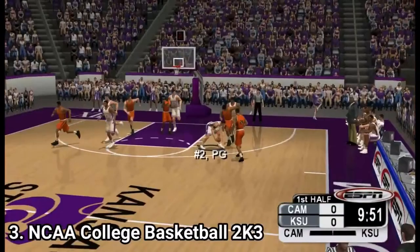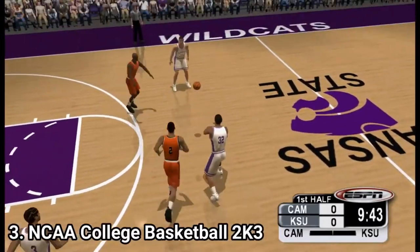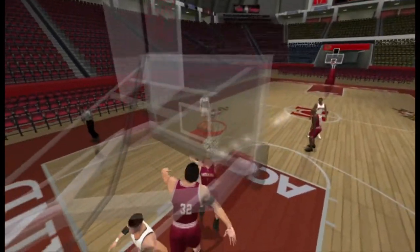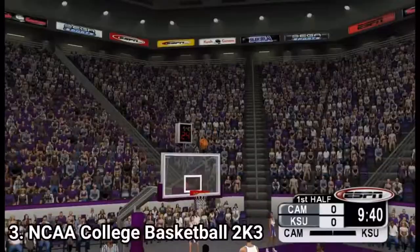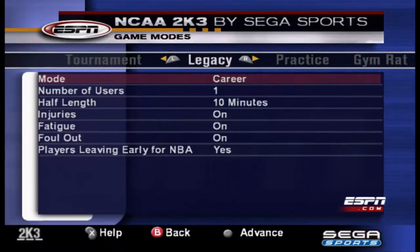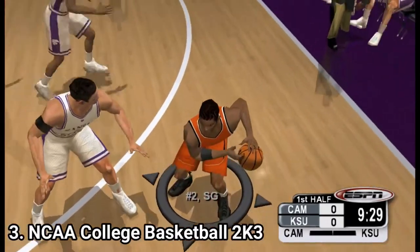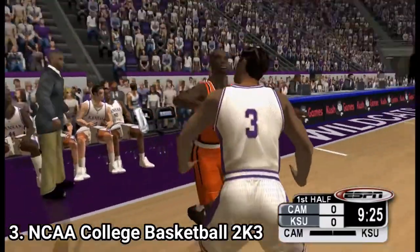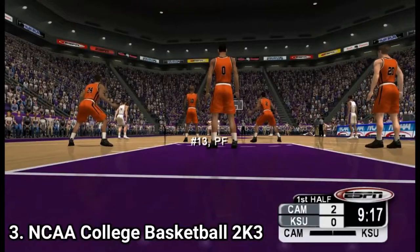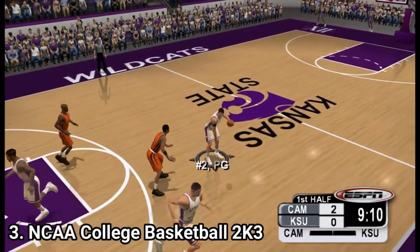NCAA College Basketball 2K3 is again a great game, but it does have shortcomings too. As for game modes, you get an exhibition mode, a tournament mode where you can create your own tournament, a practice mode, a rat gym mode that is similar to a street mode — only you play in a court. And at last, the legacy mode, which is the dynasty mode. Here you have two options: an open legacy mode where you can select to coach any team, or a career mode where most teams are locked at first. The unlocked teams are usually low-tier ones, and if you win most matches, you will get job offers from better ranking colleges. When recruiting, you again have players that get drafted to the NBA or graduate, which is a nice little detail.